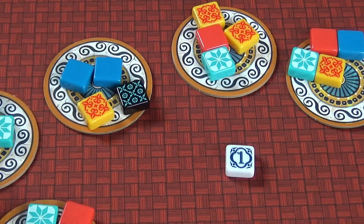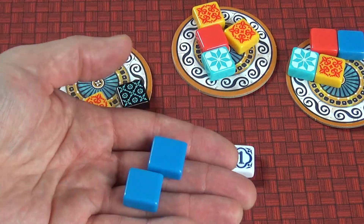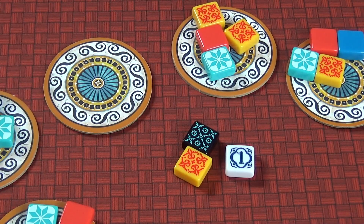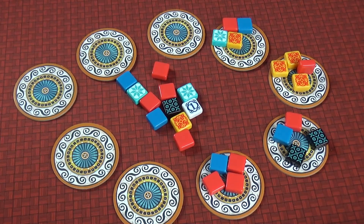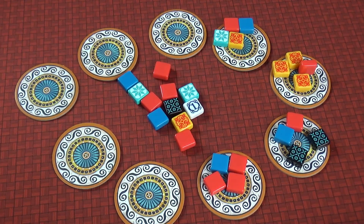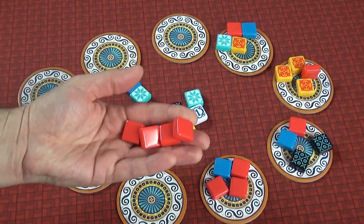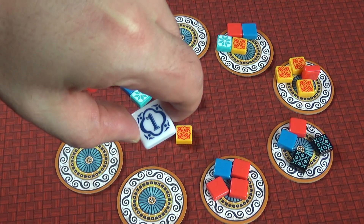Once the coasters are placed out, the action is very simple. On a player's turn they can take an assortment of tiles of one color from one of the coasters; all the other tiles from that coaster get slid into the middle of the table, which acts like a giant coaster itself. Later in the game a player may wish to take all of one color from the middle, and if you're the first to do so you also pick up the first player token. That means on the next round you start first — but there's also a penalty attached to it, which I'll get back to in a minute.